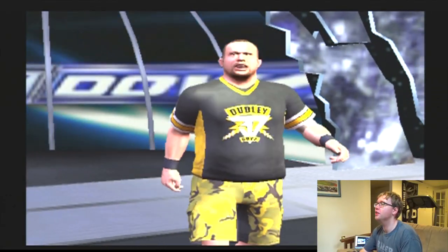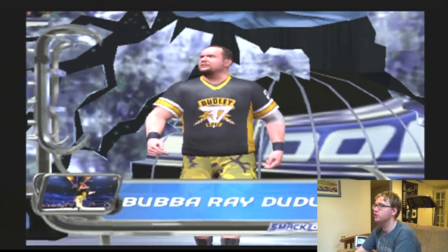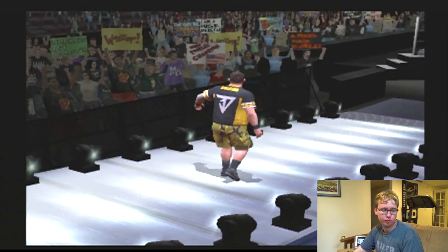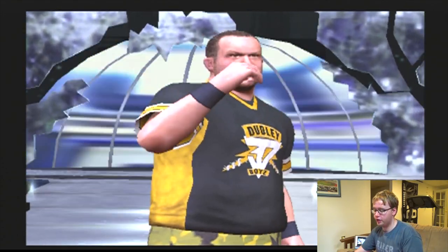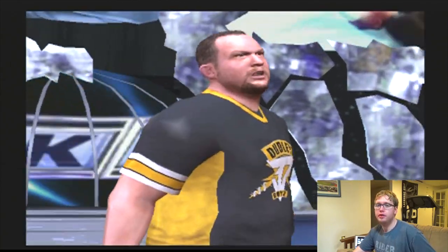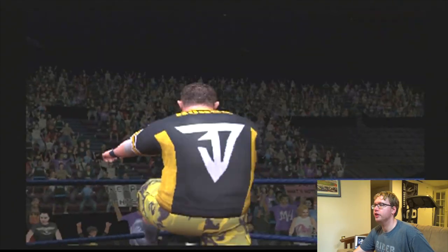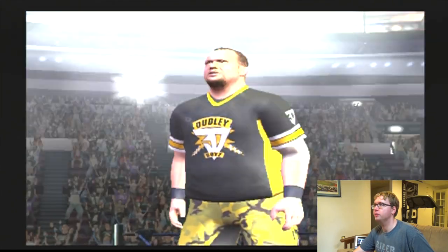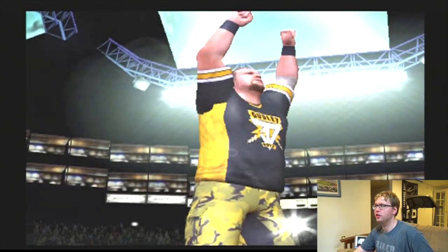This is back when they had the Bumblebee outfits — Bubba Ray and D-Von — and I think they were managed by Paul Heyman. There was this really weird thing — I gotta turn this down a little bit because I ain't trying to get a copyright claim. But this was back when at Judgment Day The Undertaker basically buried Paul Bearer in a whole thing of cement. It was kind of weird, actually.